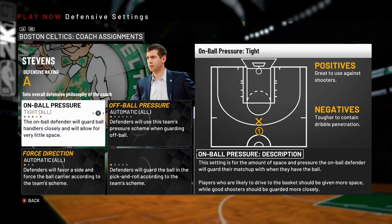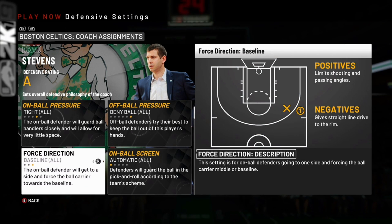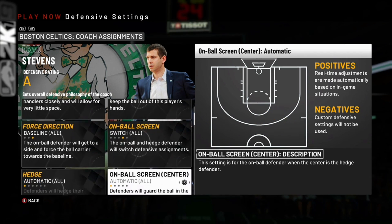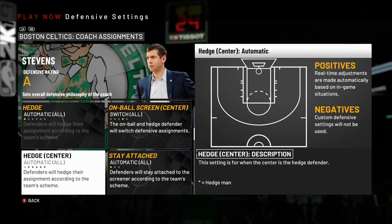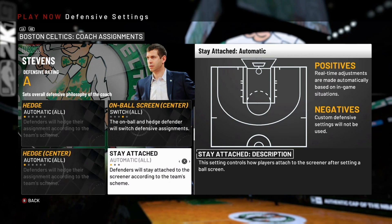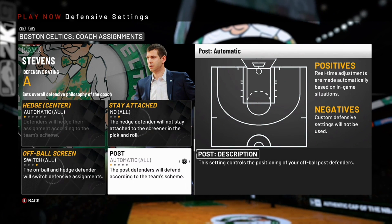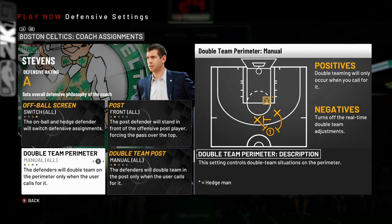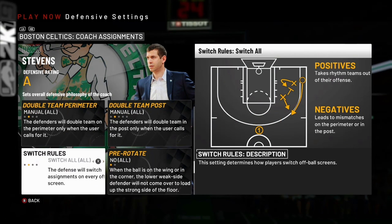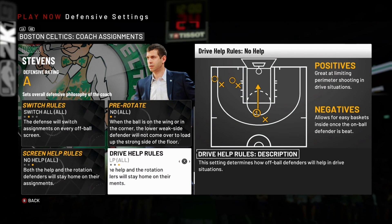For on-ball pressure, we're going to leave that as tight. Off-ball pressure, we're going to deny the ball. Force direction: force baseline. On-ball screen, we're going to switch. Hedge, leave that as automatic. On-ball screen center, switch. Hedge center, leave as automatic. Stay attached: no. On-ball screen, put that as switch all. Post: front the post. Double team perimeter and double team the post, leave those as manual.